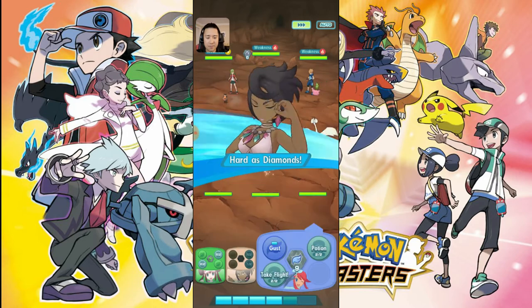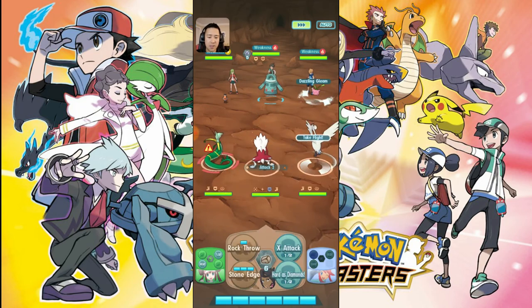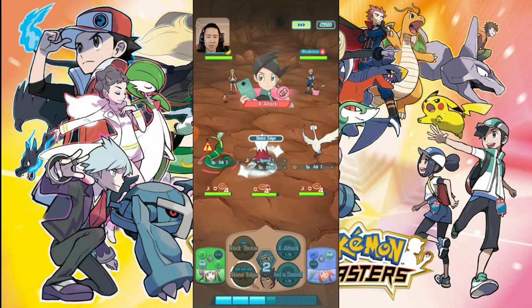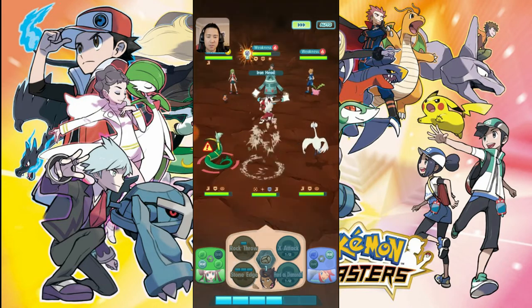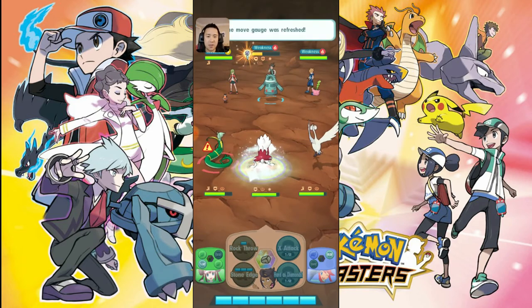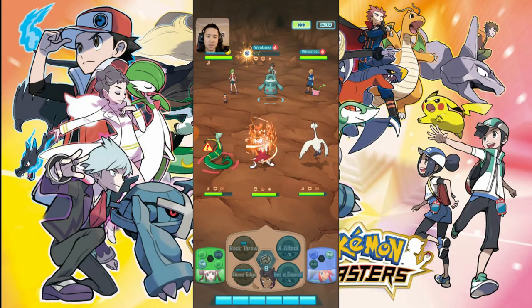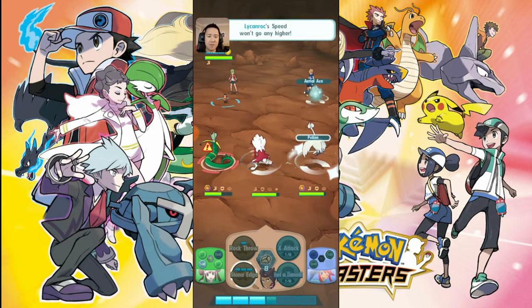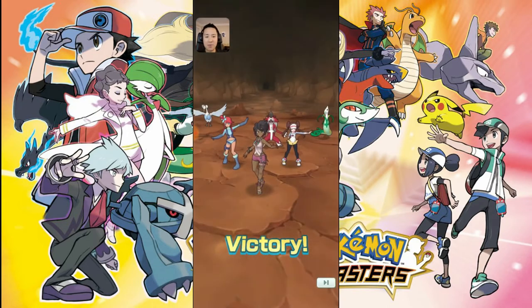Let's go one Hard as Diamonds this time, then one Next Attack. Let's use both Take Flights though, and then start going. This is going much smoother. Wow, I'm very shocked by how big a difference Skyla made — must be that increase in defense that probably made a huge difference.